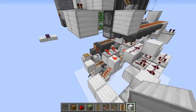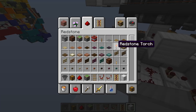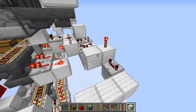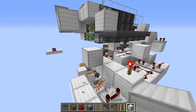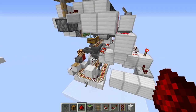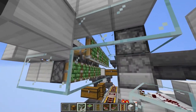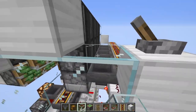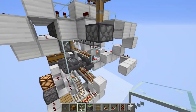Here is going to be a redstone torch, and then this comes out a few blocks. On the second one, come up here and connect up this line. Then fill in these gaps with glass — just like that. That should be pretty good to go. Then fill in this section there.